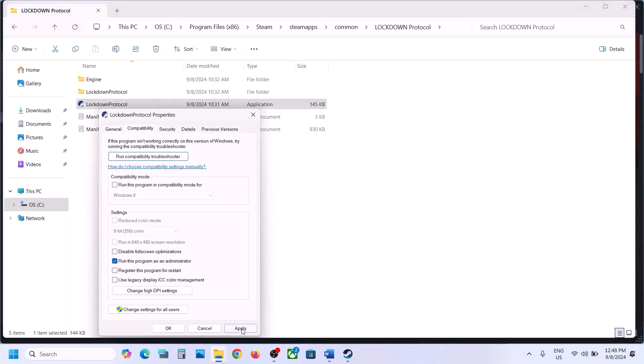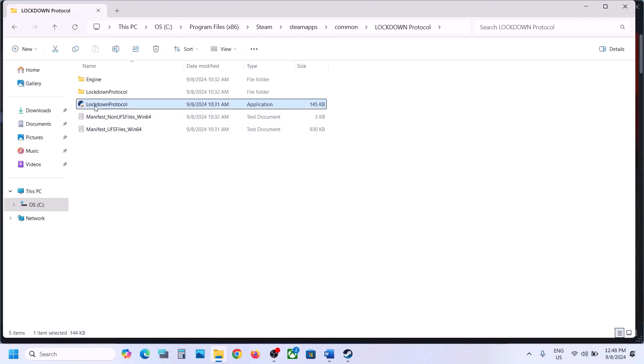Put a check on Run as administrator, then hit Apply, click OK, and launch the game. If that does not work, put a check on compatibility mode, select Windows 8, hit Apply, click OK, and launch the game. Try Windows 7 as well — hit Apply, click OK, launch the game. Then put a check on Disable Full Screen Optimization, hit Apply, click OK, and launch the game.